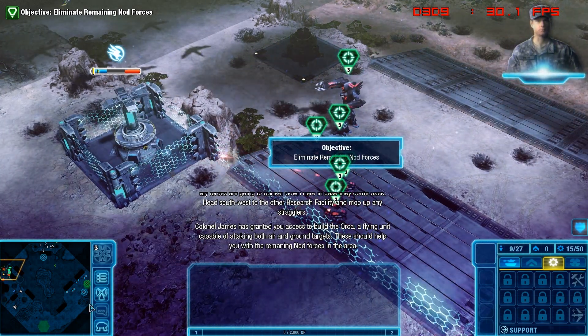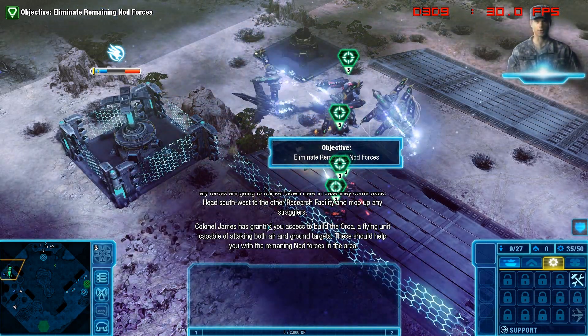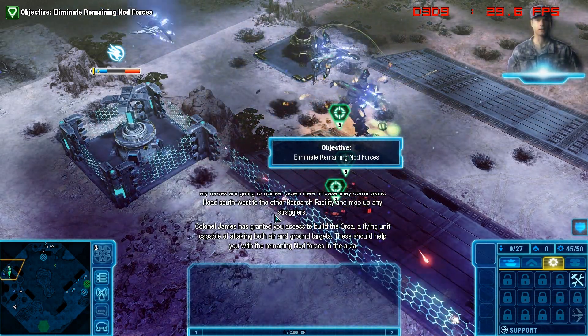Colonel James has granted you access to the Orca, a flying unit capable of attacking both air and ground targets. These should help you with the remaining Nod forces in the area.